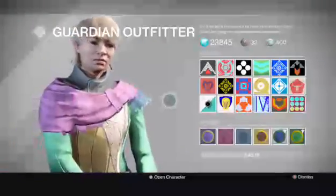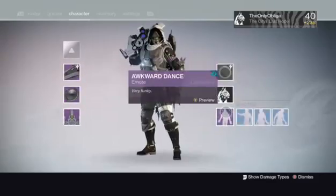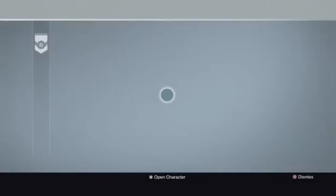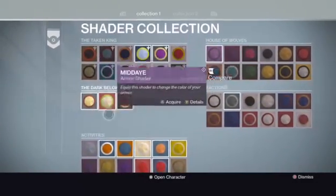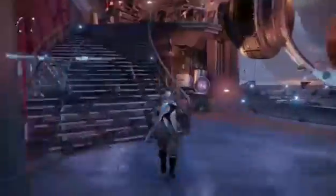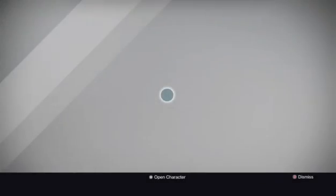Eva Levante, the Guardian Outfitter, still offers the same stuff she always does. But when you buy a shader, something wonderful happens — there's a shader access system right here and you can get them all back for free. Once you've earned them, they're yours to keep — you can just delete them. Same with your emblems, which is badass. The Speaker talks a lot but doesn't offer much.